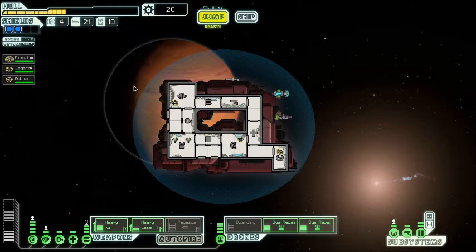I have four fuel, twenty-one missiles, and ten drone parts, which I have to use to put drones into battle. There's two of them right there. I have three crew members. My pilot, my shield manager guy Ligardi, and Ekman. Here's my pilot, Fire-dom — I'll just call him Fred.